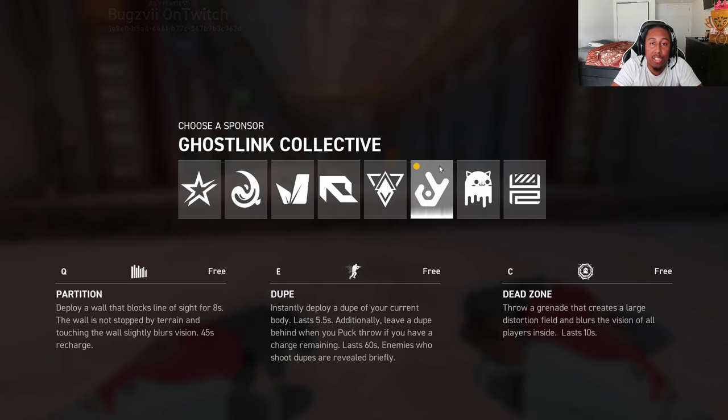Our sixth sponsor is Ghost Link. Their first and free ability is called Partition — deploys a wall that blocks line of sight for 8 seconds. The wall is not stopped by terrain and blocks vision — walking through it gives a blurry effect, lasting 45 seconds. The second ability is Dupe — instantly deploys a decoy of your current body, mimicking whether you're running, crouching, or walking. It lasts 5.5 seconds. Additionally, when you throw your puck (specter), it leaves a dupe behind at your previous body position to trick opponents.